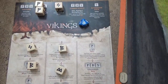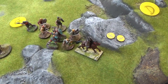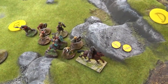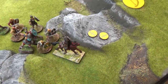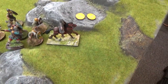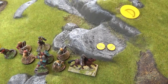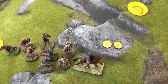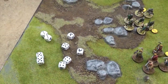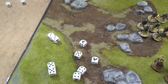Viking turn four: the Vikings chased down the Norman warlord. The Viking warlord ran after them too, then 'We Obey' pushed the bondi in to fight the Norman warlord. The bondi used Frigg and Thor — sixes count as doubles, plus three extra attacks. The warlord takes two hits but bounces those onto fatigue tokens. The Norman warlord now has two fatigue.